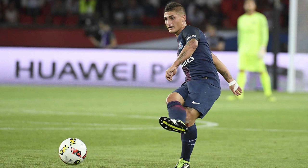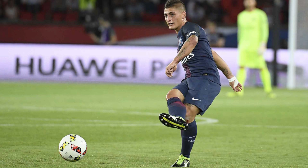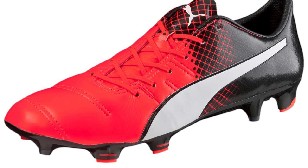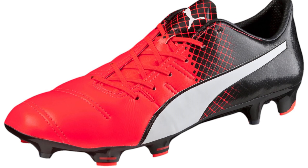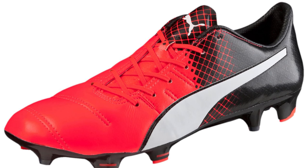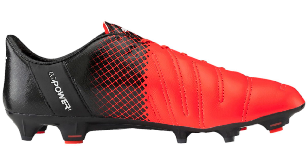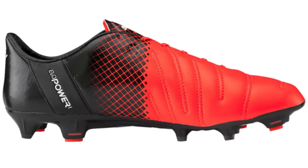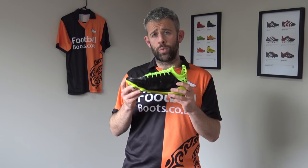But if you do want a nice leather upper, then obviously this is the boot you're probably going to look at in Puma's range. One thing you could consider is if you wanted leather still, you could go with the leather Evo Power, which is quite a nice release. There'll be some new Evo Powers coming out available soon. But let's talk a little bit more about the Evo Power, because obviously the Evo Power is what Fabregas wore before he switched to the Evo Touch.